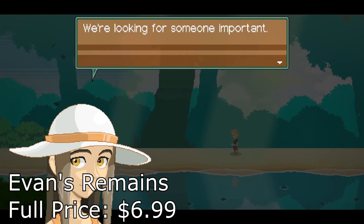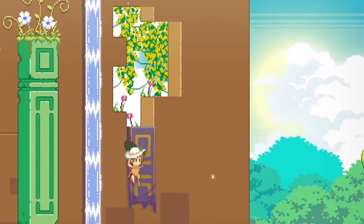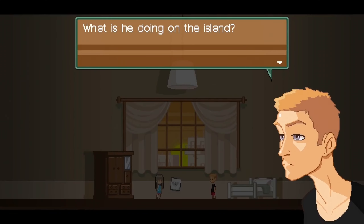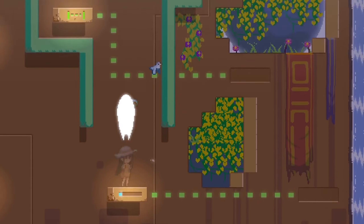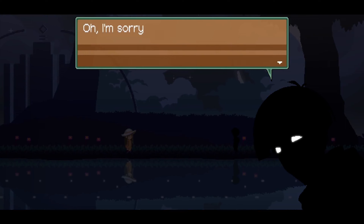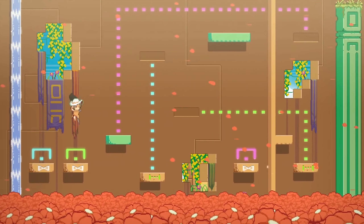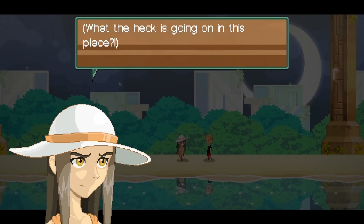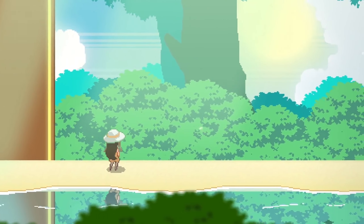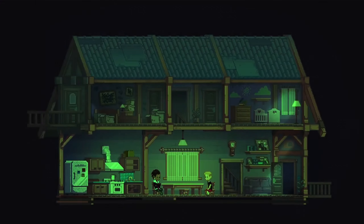For the last spot of the bundle this month we have Evan's Remains. This is classified as a mystery thriller puzzle adventure game where the main character is trying to find a boy named Evan. It looks like one of those games that could go either way — you could love it or never want to play it again. The last spot on Humble Choice is usually hit or miss, and it's hard to tell with these kinds of games until you actually play them, but just from the trailer this one looks fun enough.